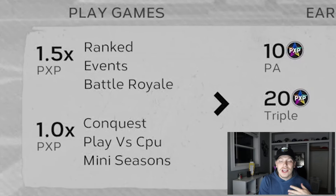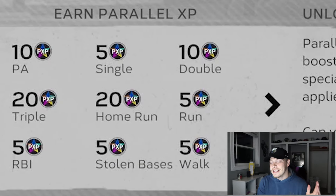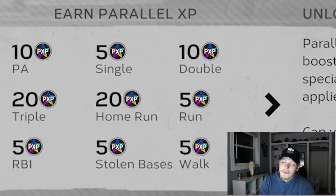Playing versus the CPU — in mini seasons or whatever — is always going to be significantly easier. Offline grinds give you a one-time multiplier, so you just get whatever's shown. If you play online it's significantly harder, but if you play ranked, events, or BR, you do get a 1.5 PXP multiplier. For hitters: 10 PXP for a plate appearance, 5 for a single, 10 for a double, 20 for a triple, 20 for a home run, 5 for a run, 5 for an RBI, 5 for a stolen base, and 5 for a walk. Those go up a bit if you're playing online.